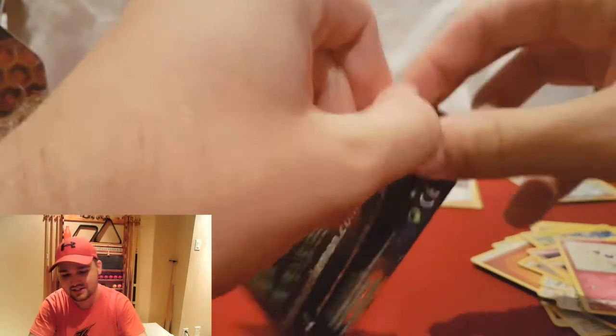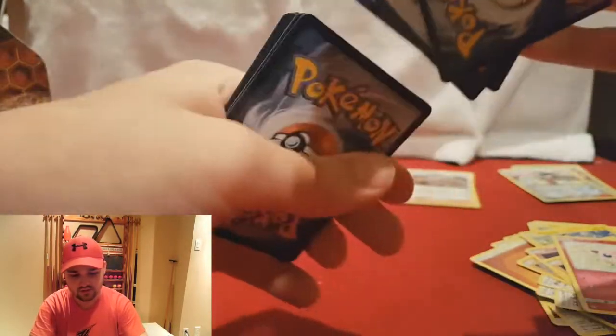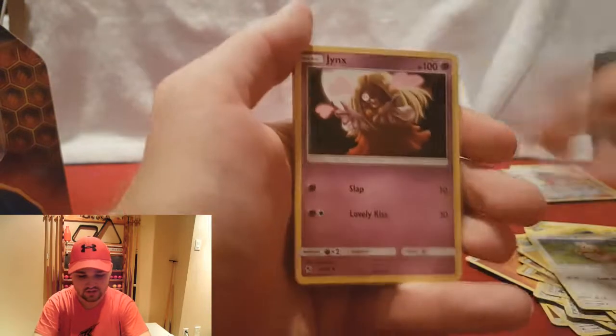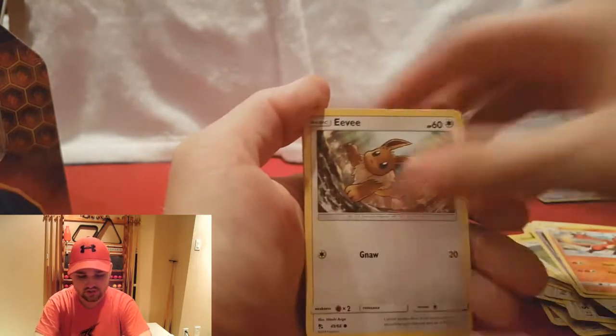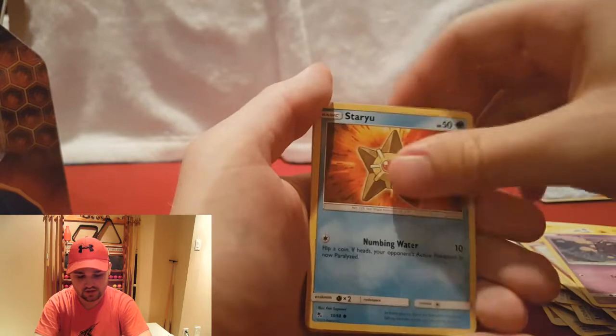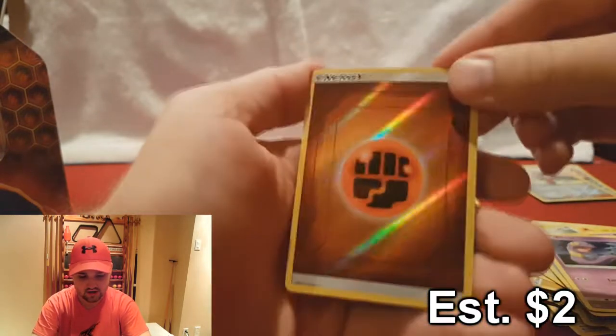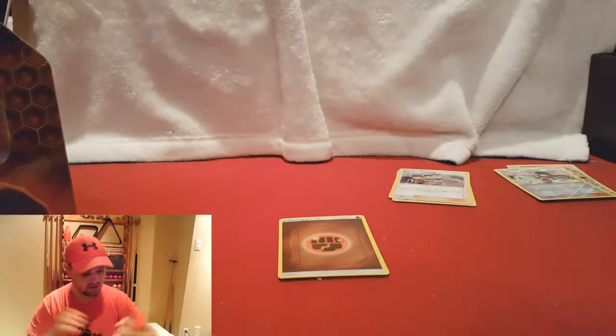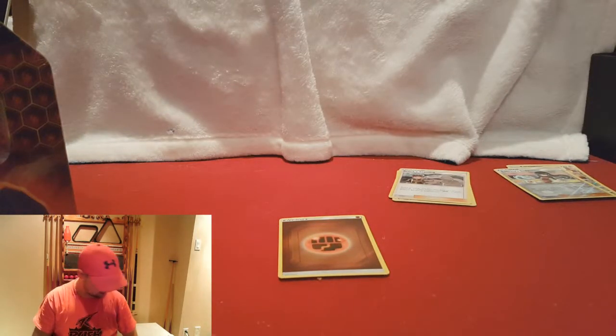Let's see if we can go three for three. Lightning Energy, Farfetch'd, Jynx, Charmeleon, Eevee, Jigglypuff, Koffing, Staryu, Ekans, Holographic Energy, and a regular Golem. So not the best — the pin box wasn't in our favor, but oh well.